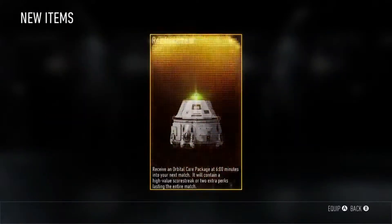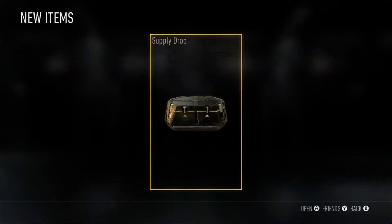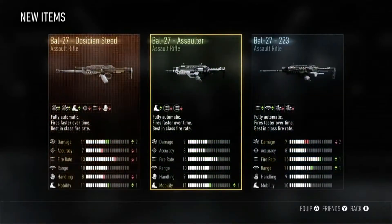Supply Drops reward you with more than a thousand items including weapon loot, character gear, and reinforcements. And all of these rewards come in three rarities: enlisted, professional, and elite.